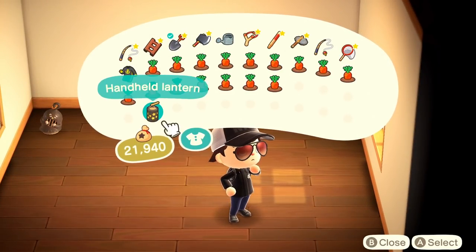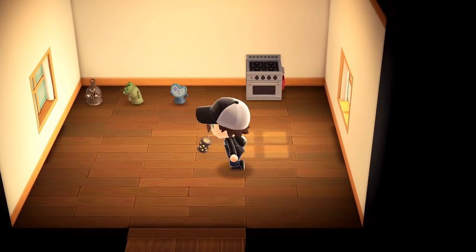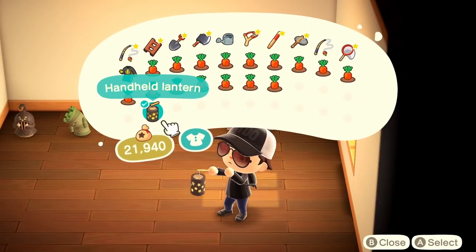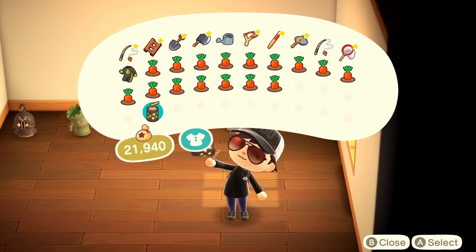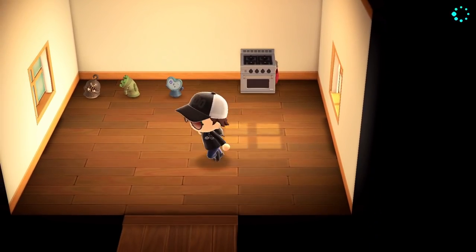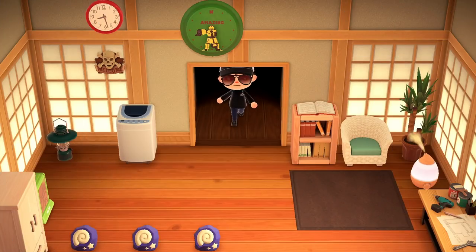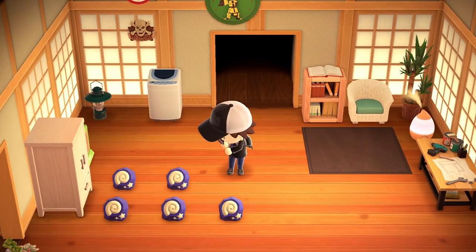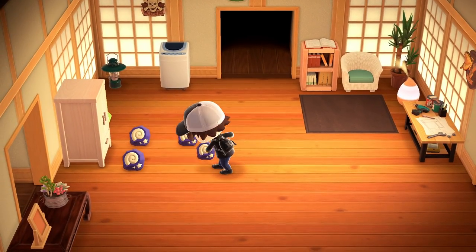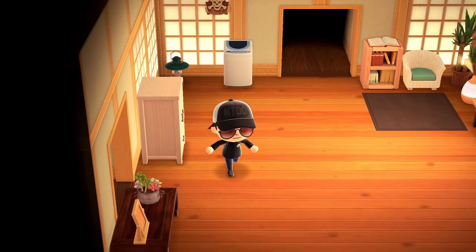I'll put this away in storage. We'll also want to bring our fossils when we go see Blathers and Brewster, but we might as well get the other fossils first — it'll be more efficient. We still need to get the pumpkin, but there's a bunch to do and I'm more than happy to start working on it.